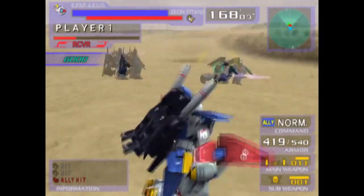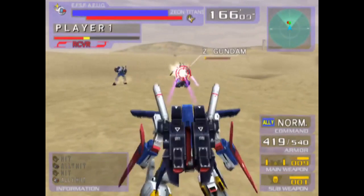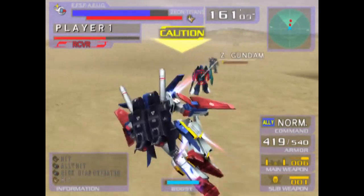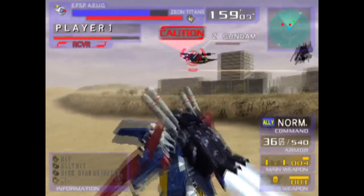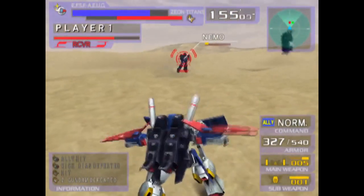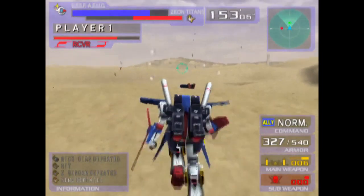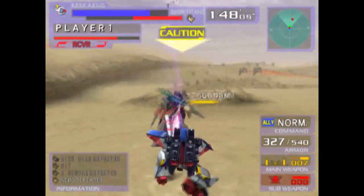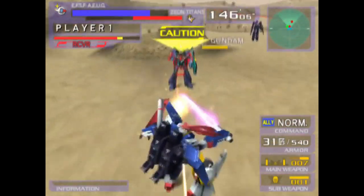All in all, the Double Zeta is essentially your team's workhorse. It's a big target, but it can both take and deal a lot of damage, given the right circumstances. You should also take into account that this mobile suit has 4 shields in total, covering its sides. The Double Beam Cannon loadout benefits from this greatly, since with both of its hands free, the Double Zeta's shields are fully extended whenever you use the cannons.